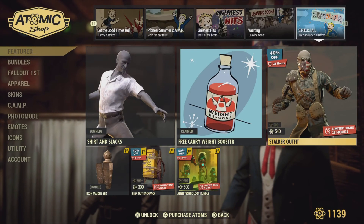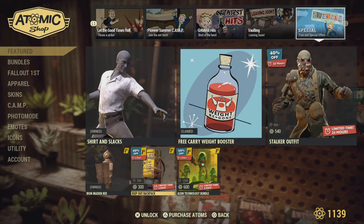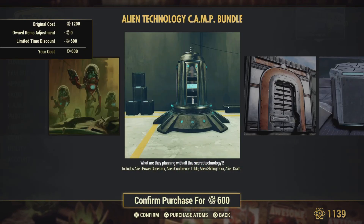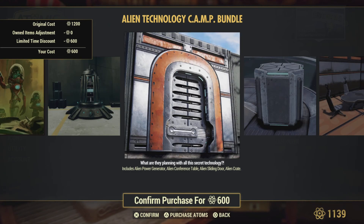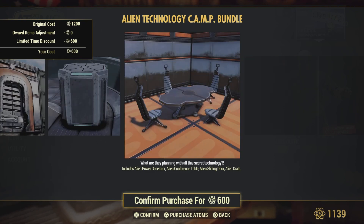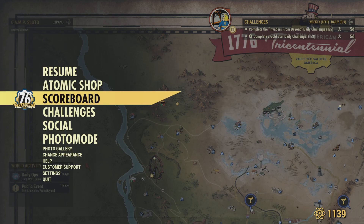Also available: the Alien Technology and Keep Out Backpacks bundle. That bundle includes the Alien Power Generator, Alien Conference Table, Alien Sliding Door, and Alien Crate. Alright, let's check out the challenges — that's what we're here for.